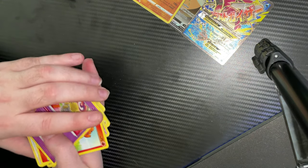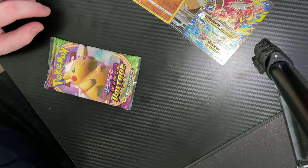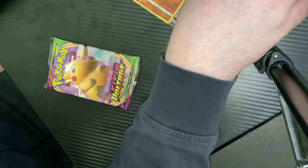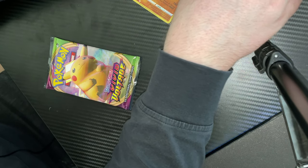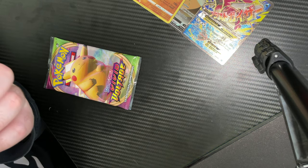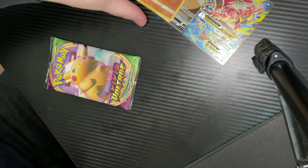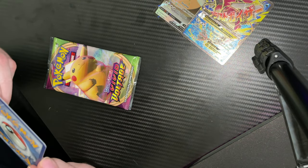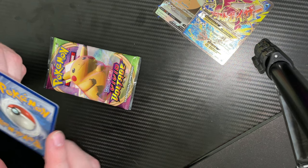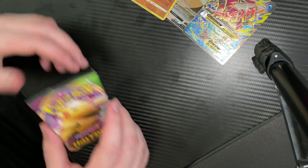This is actually turning out to be a nice set. Zamazenta — what's that? It's not a reverse holo, it's a holo card. Holy shit guys, that's going for like 300 quid at the minute on eBay — 300 quid for a PSA 10. What PSA grade is this? I'd say this is about an eight, maybe nine if I'm lucky — definitely no more than an eight. But holy shit guys, we've got some good cards in here.